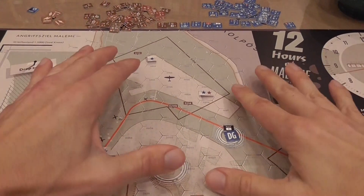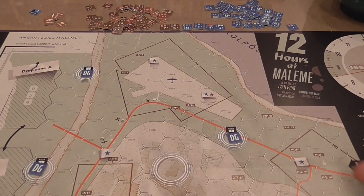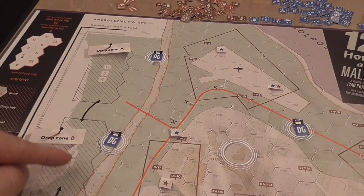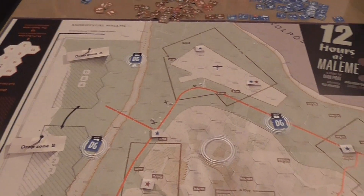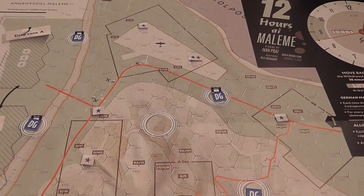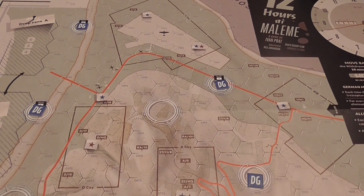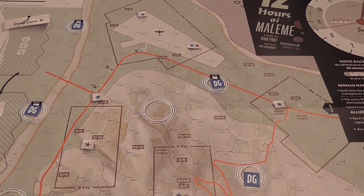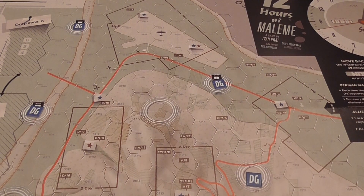The map will be pretty crowded with German units scattered everywhere and allied units starting from their designated areas. There is an allied group that can come from a flank, and the Germans can also use certain boxes to move faster around specific areas. German groups will land in various areas, and the German player will push to take control of those while the allied player tries to retain control for as long as possible and kill as many German troops as possible. That is one of the asymmetries of the game.